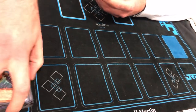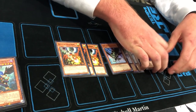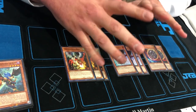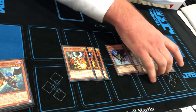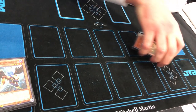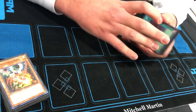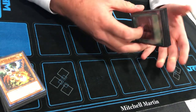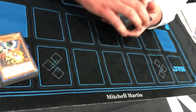For the hand traps, we did main hand traps: three Droll and Lock, three DD Crow, and two Nibiru. They're probably the best ones — going first or second, these cards are all insane. Sometimes they'll Crow or Droll you and then you just Nibiru them and win the game. Nibiru did come up quite a bit. It's really good — there's Spiral, as long as you do it before Apollo. Just beat Salad, Mirror Match — it's really good, as long as they don't have Gamma.